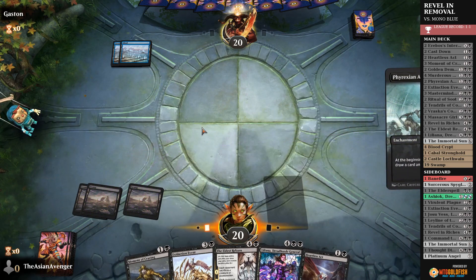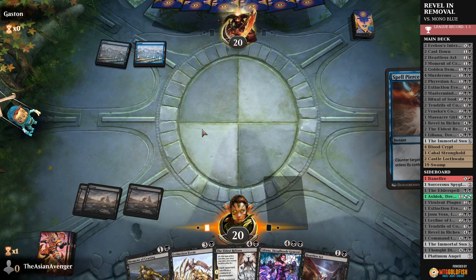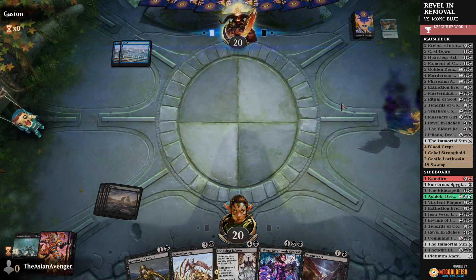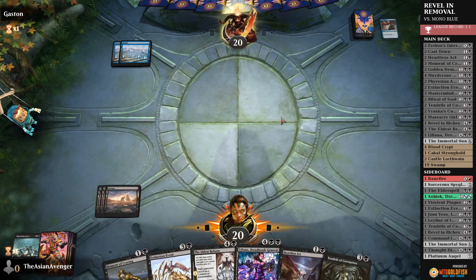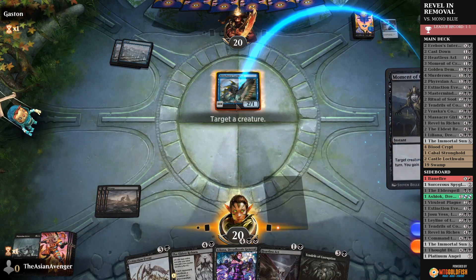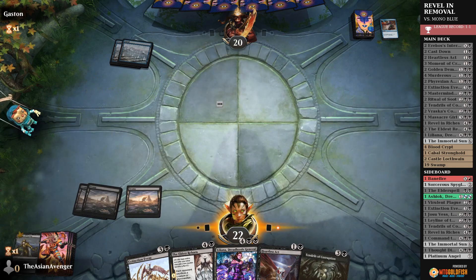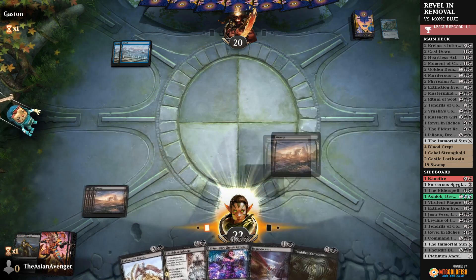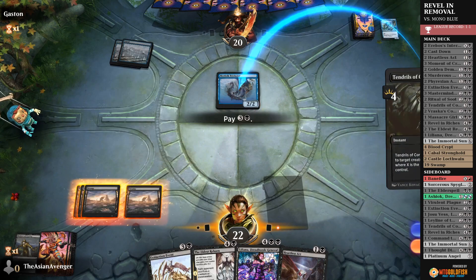I'll go ahead and play Phyrexian Arena — this will probably get Spell Pierce or something. If it's Mono Blue, that's a lot better for us than them playing Control. It is Mono Blue. Luckily our entire deck is pretty redundant here. They also missed a land as we did. Let's go ahead and kill Brineborn right now before they have the opportunity to give it a counter. Pass to the opponent — we're all removal spells, so that's pretty good for us.